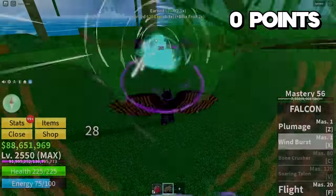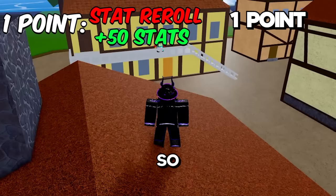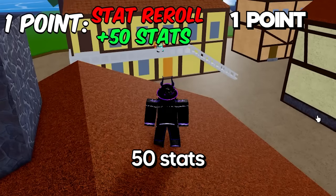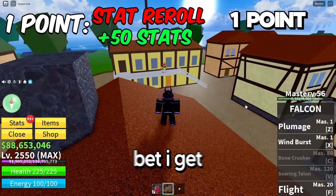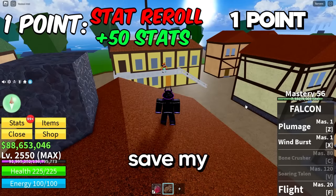Just one more hit to go. There we go. After beating the Gorilla King, we now have one point. With that point, we can decide to either buy a stat reroll or 50 stats, or we could just decide to save our points. Early on, our best bet is getting points and stacking them up, so I'm going to save my one point.